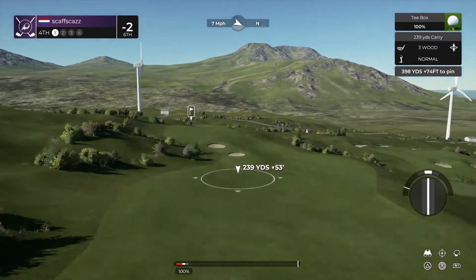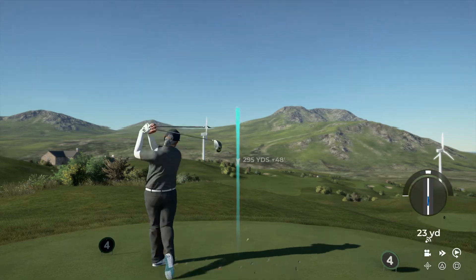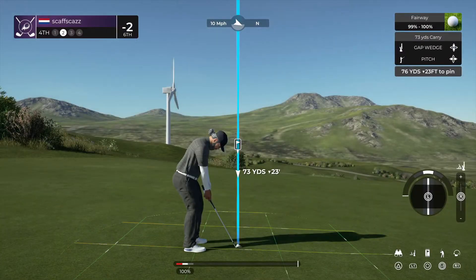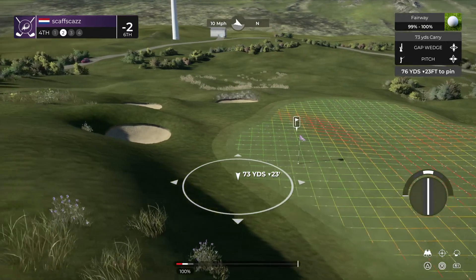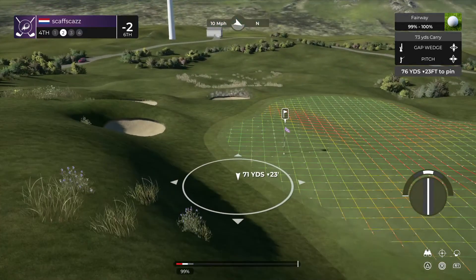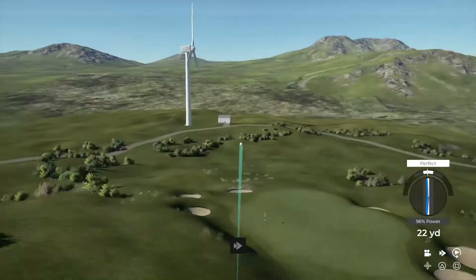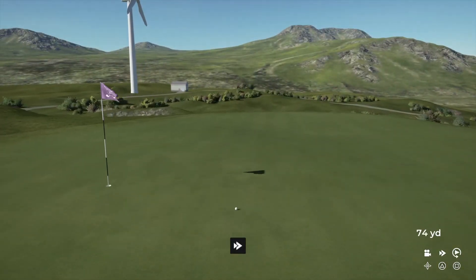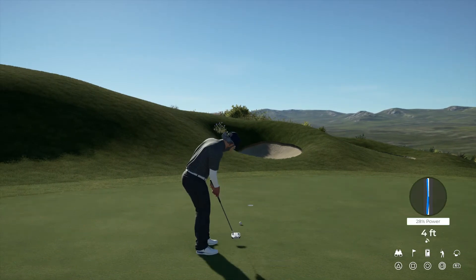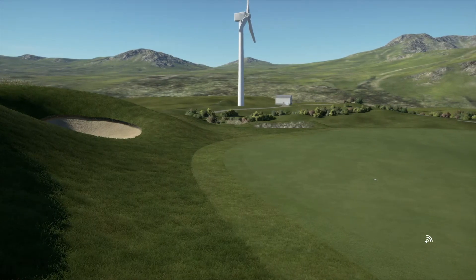And now we're teeing up on the fourth. This one looks pretty good, should be in the fairway. Getting a nice view from this elevated position. I'll take that. Okay, here comes a nine foot putt. This putt's tracking — nice job, that's in for birdie. So that makes you three under for the day.